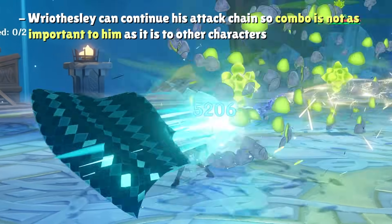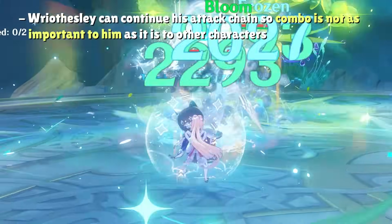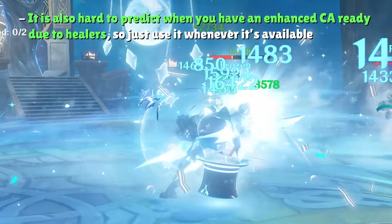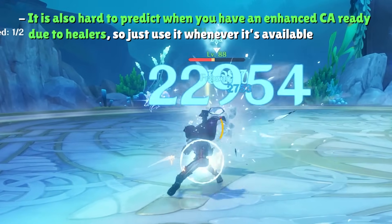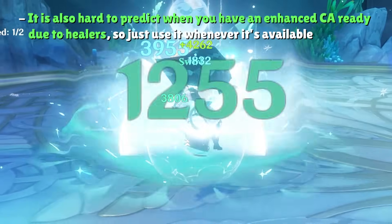For the most part, combo doesn't matter on Riesli because his damage mainly comes from spamming normal attacks, and players should pretty much always run Riesli with a healer. Healing changes the exact points in time where you're under 60% HP depending on the frequency and strength of the heal, so the idea of combos changes from executing a specific normal attack chain into simply using his charge attack whenever you need that emergency healing or it's off cooldown.